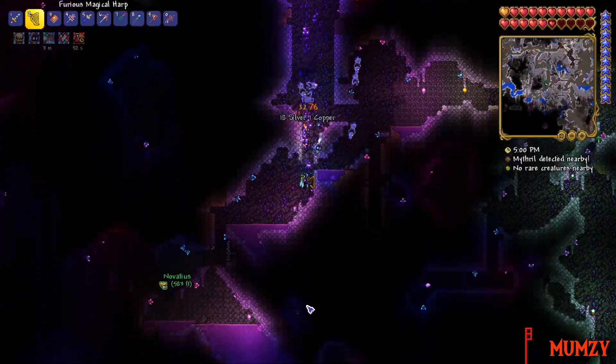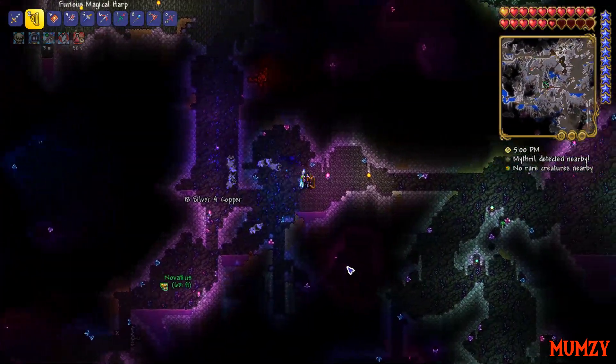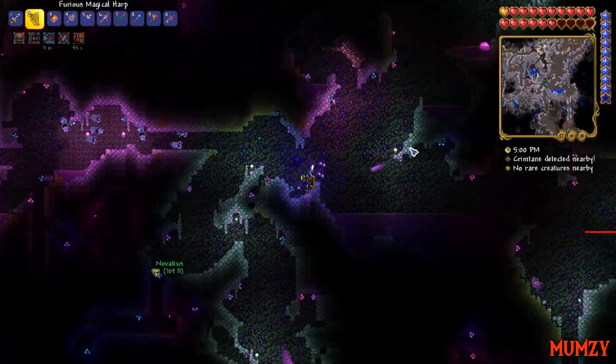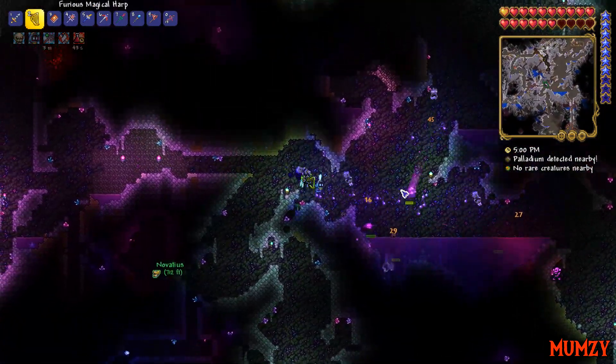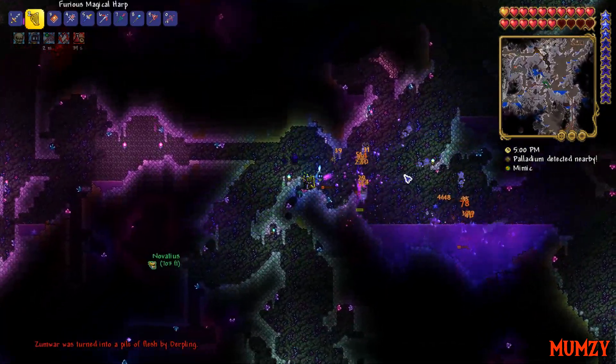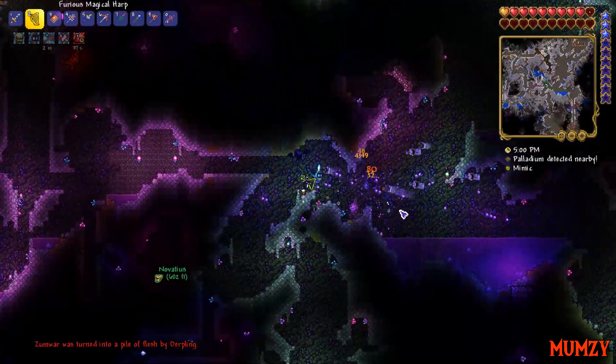Oh my god — there was just a normal golden chest chilling in this mushroom biome. I thought it was a mimic and I was ready to fight it, but it was just an actual chest. Dark blinks. I'm gonna mine that. Damn, dark bling.